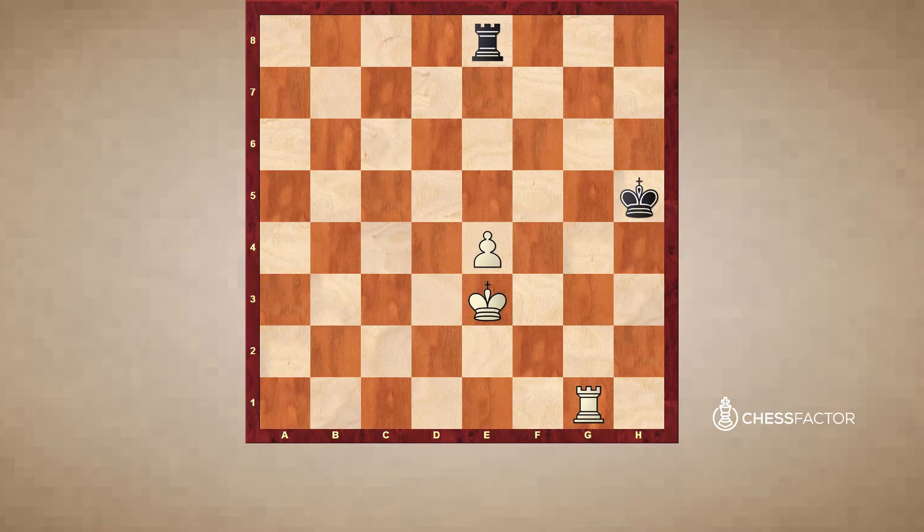Now let's take a look at Chiron position number 3. The method applied in the previous example does not work here. The winning idea is to create checkmate threats to the Black king that is pressed up to the edge of the board — its current position on h5 is optimally suited for defense. But first let's understand why the winning method from the previous position does not work here, since the Black king is also cut off on two files.